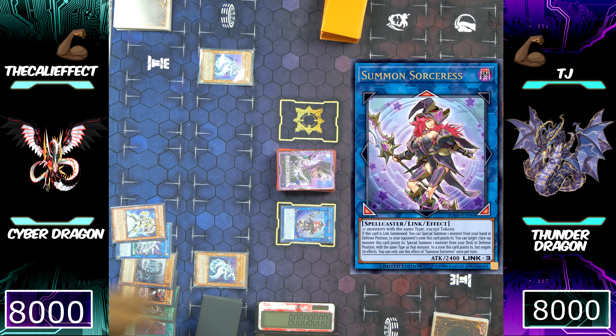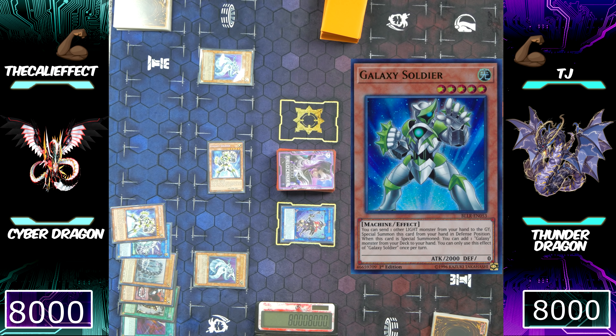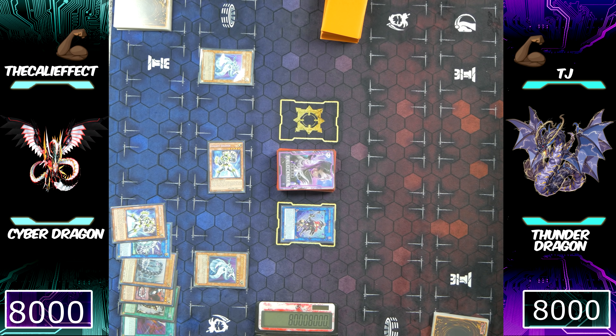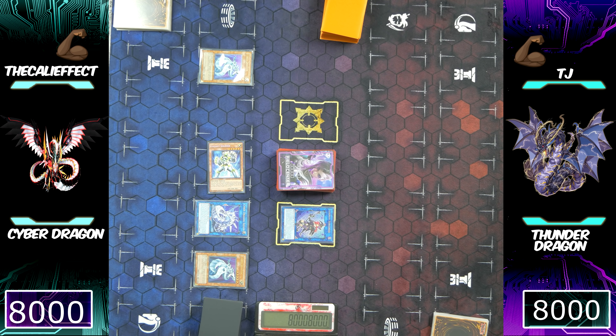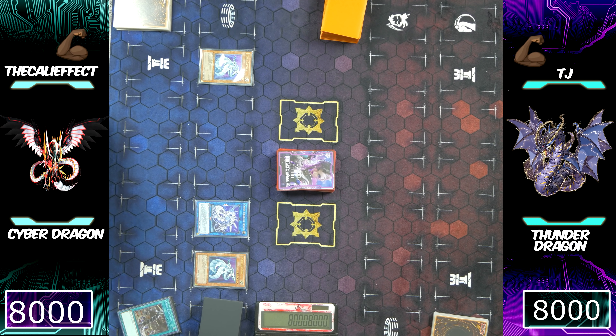In any given situation, if you want to special summon a Light Machine monster, special summon Galaxy Soldier — it's the safest bet. Galaxy Soldier at one copy in your deck doesn't serve you anything sitting there. I'm then going to use Cyber Rev System to get Cyber Dragon Sieger back to my side of the field. Now I can use both Summon Sorceress and Galaxy Soldier for a Link Summon — that's going to make Nightmare Griffon.